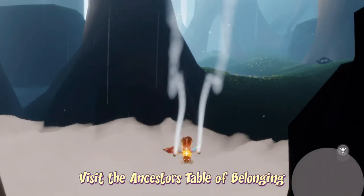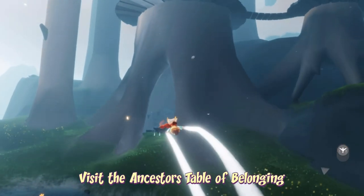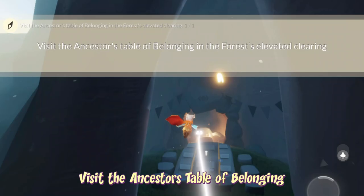We can find the ancestor's table of belonging in the elevator clearing. This is the exact same table where that wax event happens where grandma will serve us dinner.